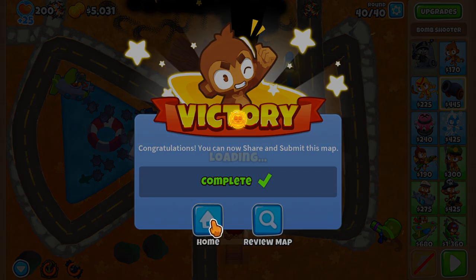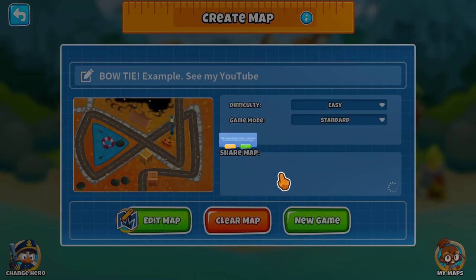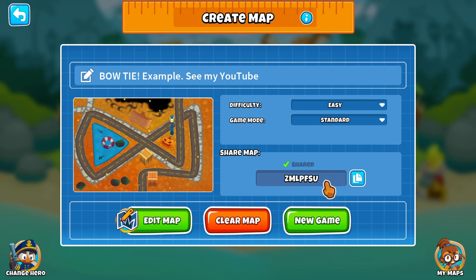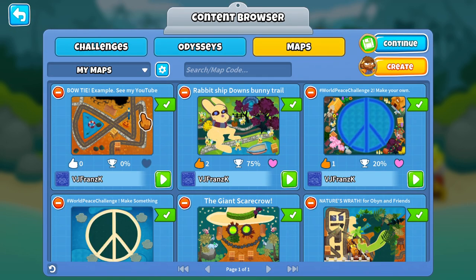We win — so easy! I can now submit and share the map. Here is the code if you want to play this map right here. I'm going to copy that and I can send it to friends or post it to whatever social media I want. It is submitted and sent out to the world. In my maps, here it is — it's already verified.